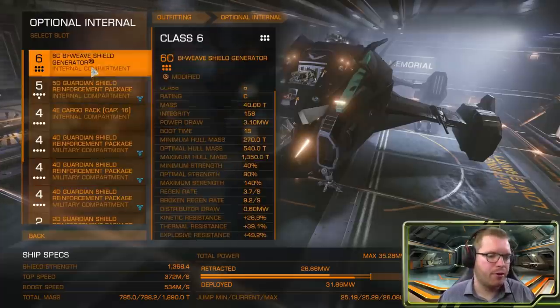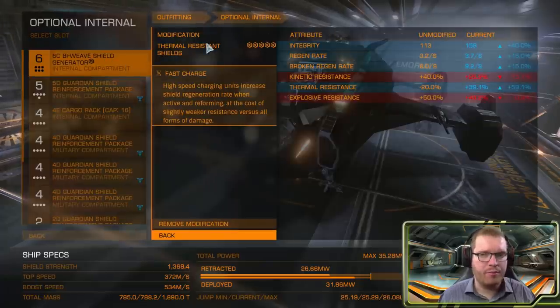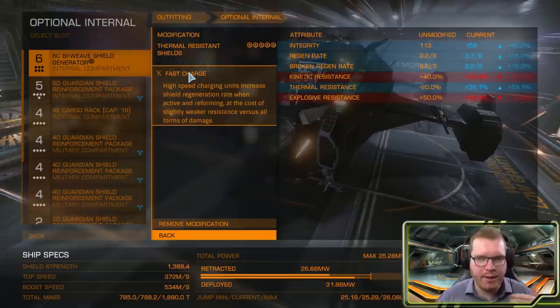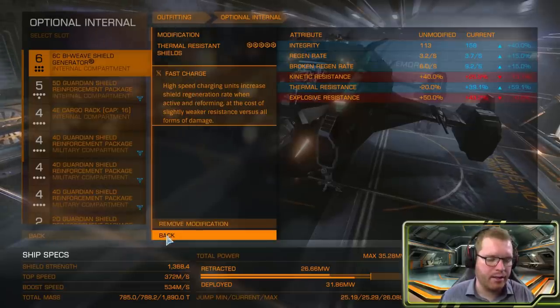For optional internals, we start with a 6C bi-weave shield generator with thermal resistance to balance out the resistances, and then fast charge — as I discussed earlier, to get as much recharge as possible so we get those effective hit points back while we're sitting and collecting materials looking for the next target.